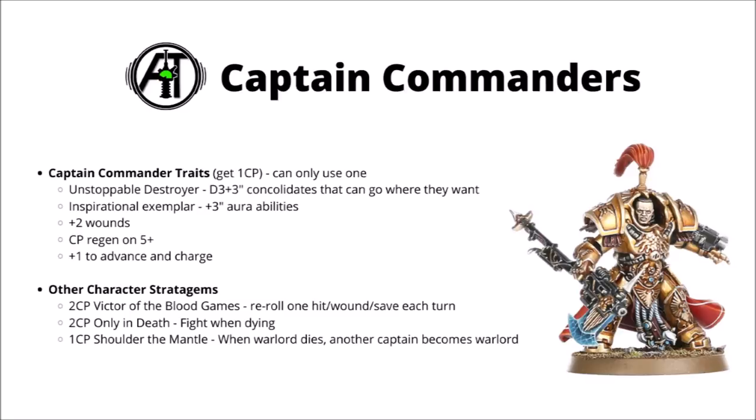With a specific focus on characters, they have a few specific character stratagems and really quite a nice buff from their Psychic Awakening supplement in the Captain Commander Traits table. One of those Captain Commander Traits is pretty much an auto-include for me at one command point, though unfortunately you can only use it once. Perhaps one of my favourites is Unstoppable Destroyer, which gives a D3+3 inch consolidation and piling move without having to go closest to the nearest model — allowing all sorts of shenanigans when charging. Other viable picks include Inspirational Exemplar for a really big reroll 1s aura, one that gives plus 2 wounds, one that regenerates command points on a 5+, and one that gives plus 1 to advance and charge.